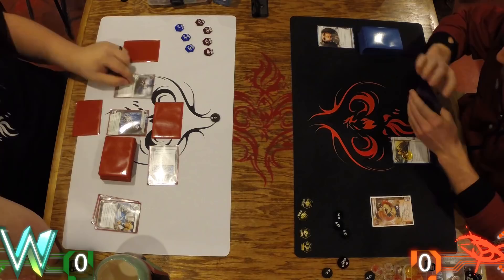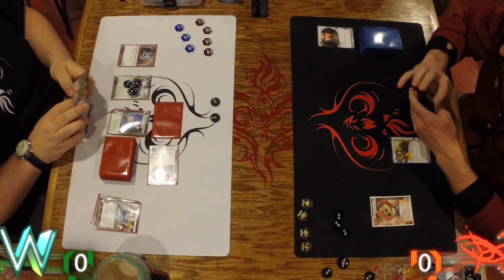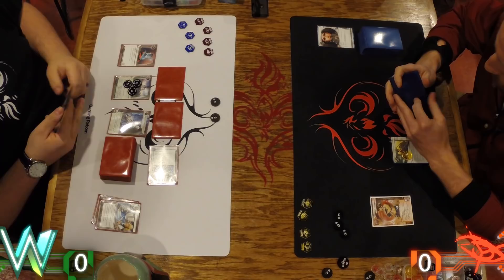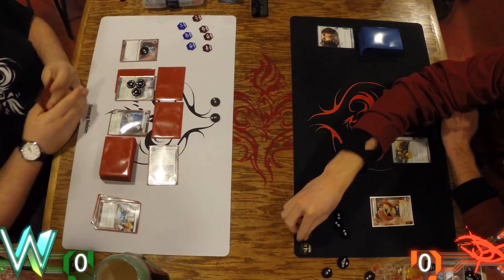I have Earthrise Hotel in here too, and I think if you're going to do Earthrise, things like Daily Casts and Day Job make more sense because you can maintain that hand while still clicking for money. These economy packages are going to take a lot of figuring out — it's in a really interesting spot right now because there are so many options. I rezz the Route and a Pad Campaign with the Route credits. Just setting up, getting some economy rolling.